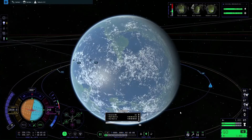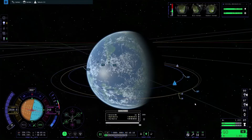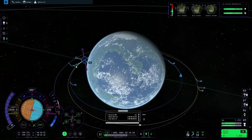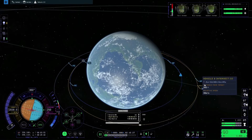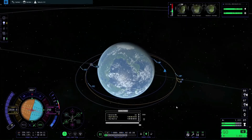Looking closer at the manoeuvre, there's still a bit of a gap — the two orbits aren't properly intersecting. So I'll pull out the prograde arrow ever so slightly until the two lines are on top of each other, then drag the manoeuvre node until we get to 500 metres — pretty much bang on. It can be tempting to aim for zero metres, but I wouldn't recommend it, because if you overdo the burn the two ships are likely to crash into each other.